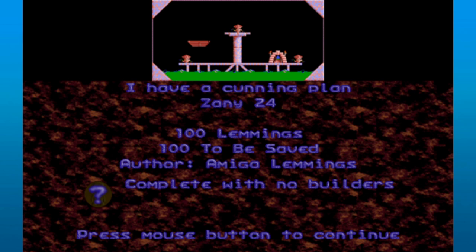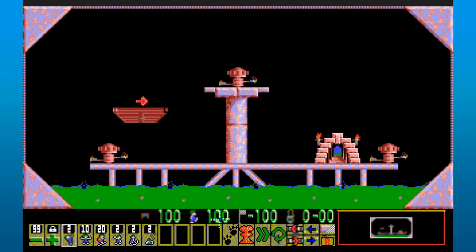But today, my reward for putting up with that mess is that I get to do literally the easiest talisman there probably is. This is going to take just a few seconds, so I think we're going to cram three into here today. I have a cunning plan complete with no builders. This is super easy.